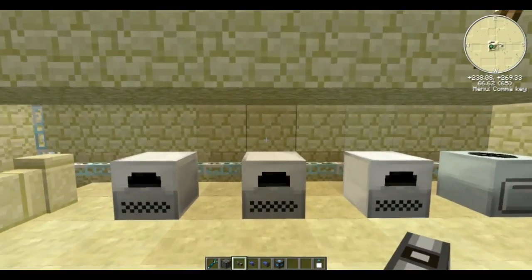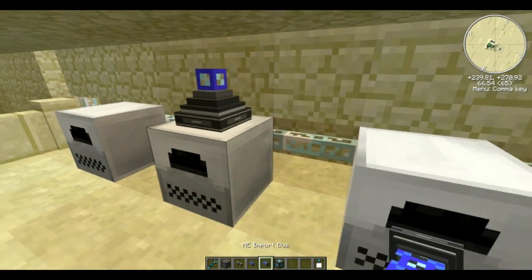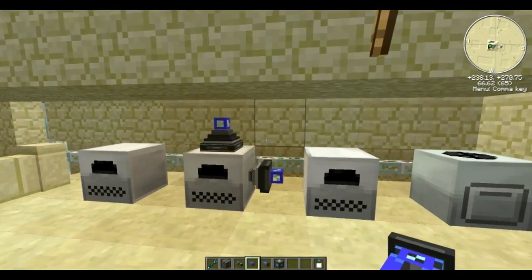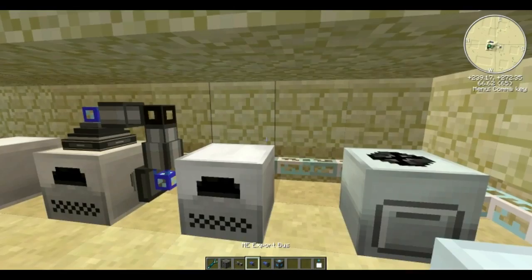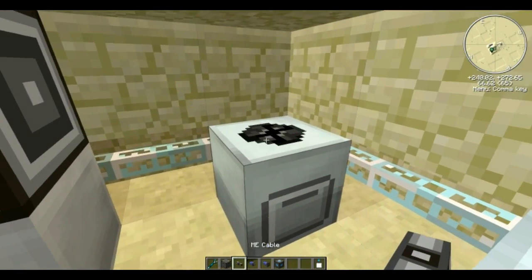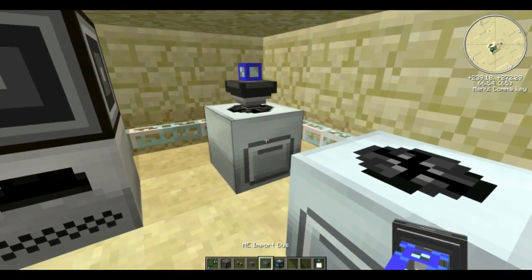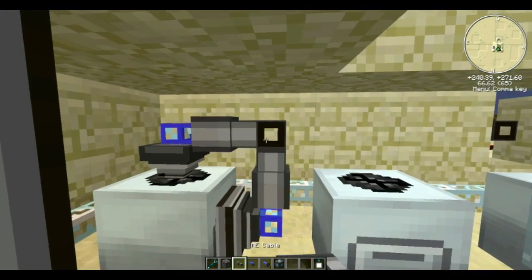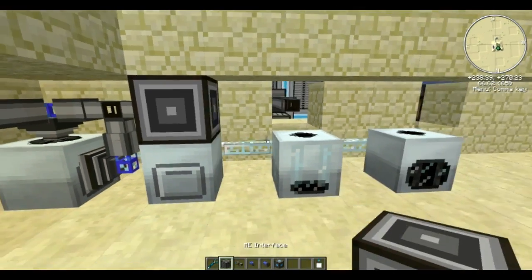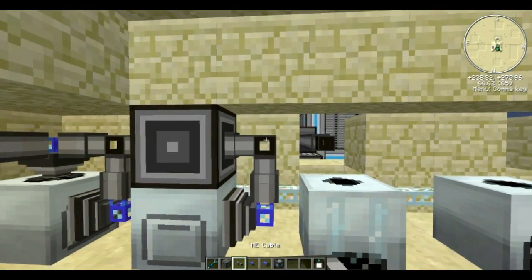I'm going to show you how to set up the furnaces. Usually I put the export bus on the top and the import bus on the side — top and side on the furnace helps you remember. We link those two up, then put an ME interface on top of that one for a different approach. Same thing with the macerator: export bus on top, import bus on the side, link them up, and add another interface.